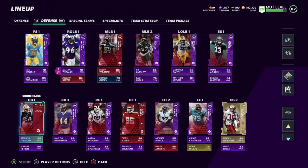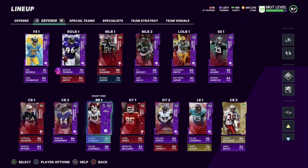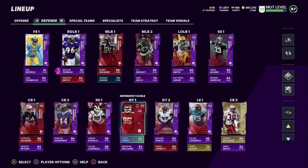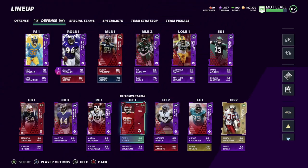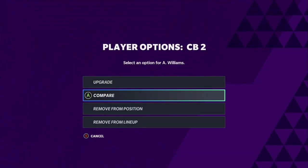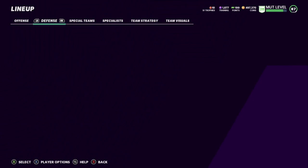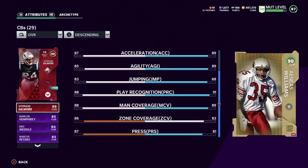Stephon Gilmore has been playing really well — that's why his card is so expensive, people are realizing it. Marlon Humphrey is a very fast cornerback if you're looking for a budget option. Aaron Donald is one of the best cards in the game. Chris Jones has been balling out. Fletcher Cox I could get as well but Chris Jones has been playing very well and I love his height and size. Calais Campbell is playing left end. Jalen Ramsey — he's the best team captain in the game by far. Look at his stats: 90 overall on the team, 87 speed, 89 acceleration, 89 agility, 88 jumping, 91 play recognition, 89 man, 83 zone, and 81 press.